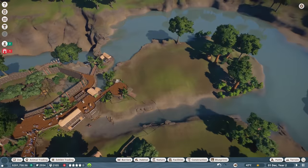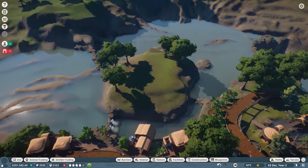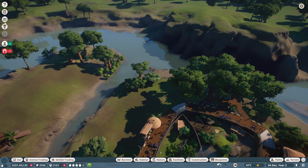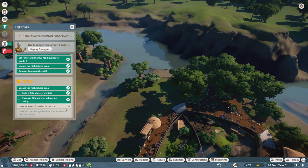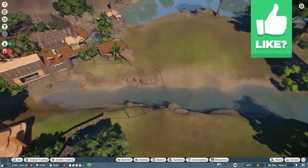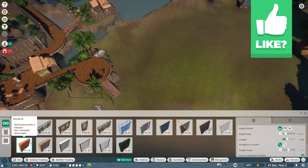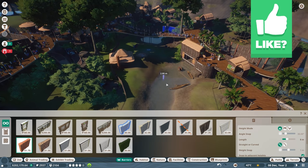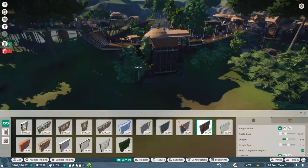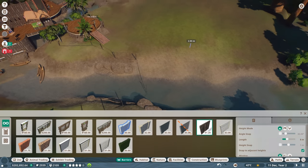We have two island areas - one white one here and one over there. We still need to complete our objectives: we need two more species in the park, basically two more habitats to carry the species. We're using wood logs for the habitat walls, and I definitely want to keep the theme we've got going on.